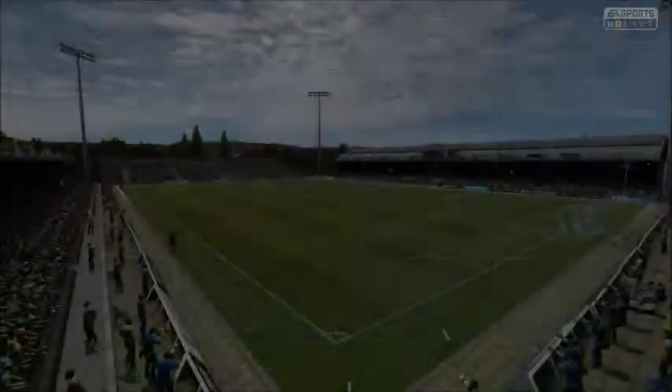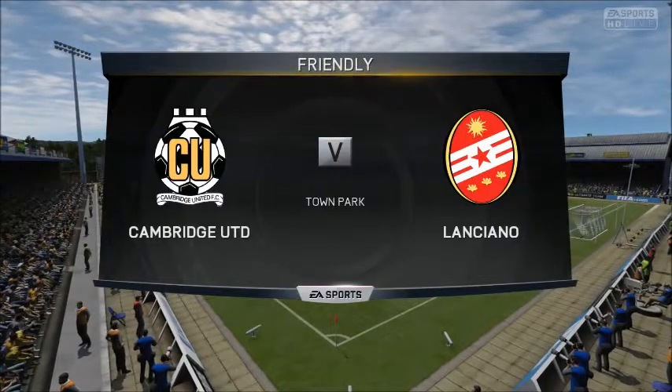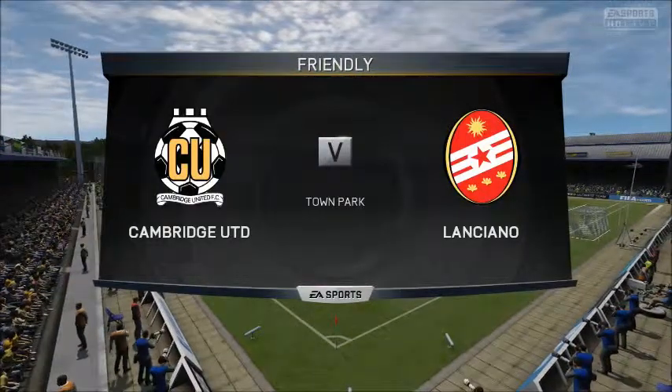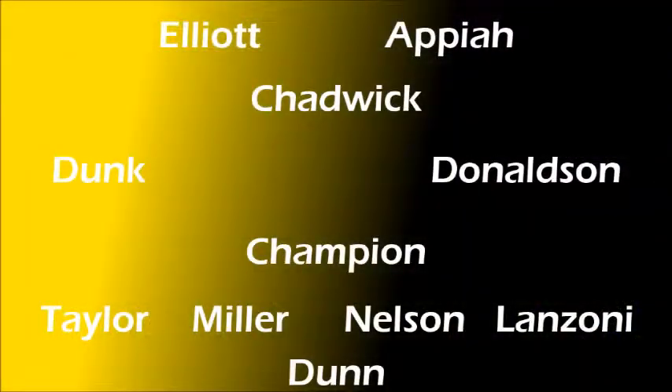Now we get into the first match. Ryan Horn requested to be put into the match. It is Cambridge versus Lanciano here at our home grounds. Our starting lineup is: Elliott, Appiah, Chadwick, Dunk, Donaldson, Horn, Taylor, Miller, Nelson, Lanzani, and Dunn.